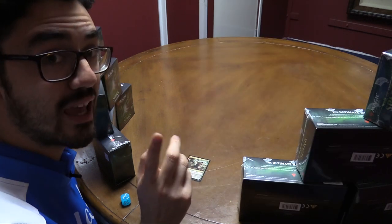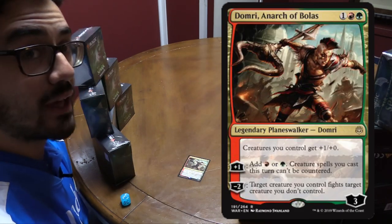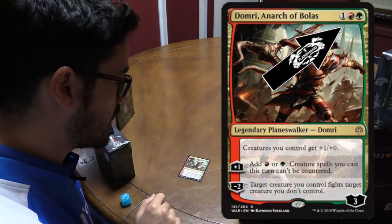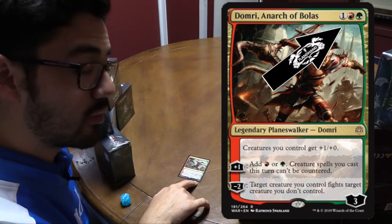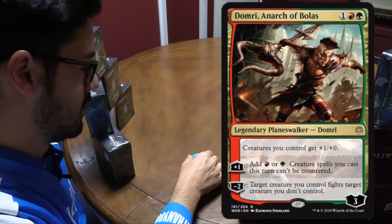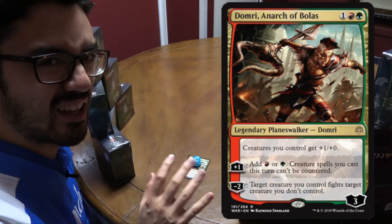I want to stress: they are not creatures. Let's have a look at Domri Anarch of Bolas. Domri costs one red green, and he comes into play with three loyalty on him. You can represent this in paper magic by plonking a dice on him — that's like his life total.